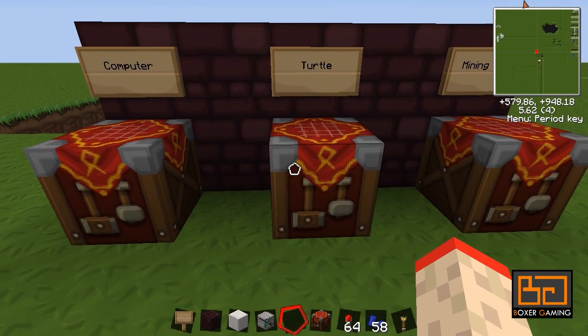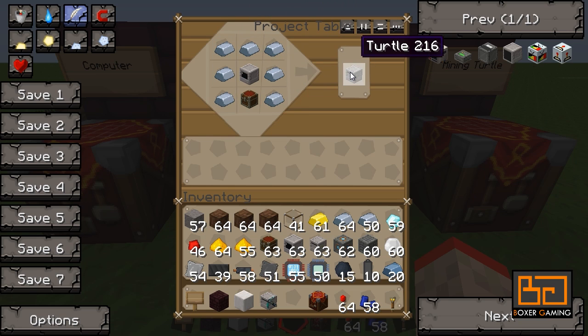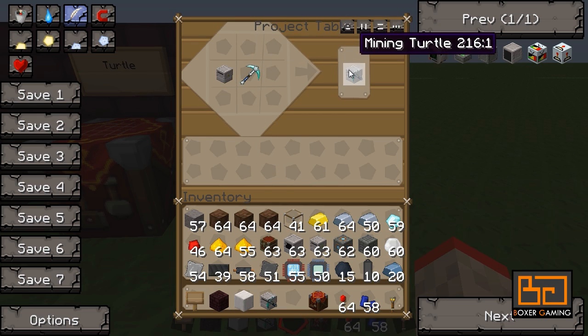Now once you have your computer, we can make the actual turtle. The turtle is just a computer in the middle, a chest up under that, and seven ingots around it. That makes you one turtle. Now once you have your turtle, you can add the diamond pickaxe to it to make a mining turtle.